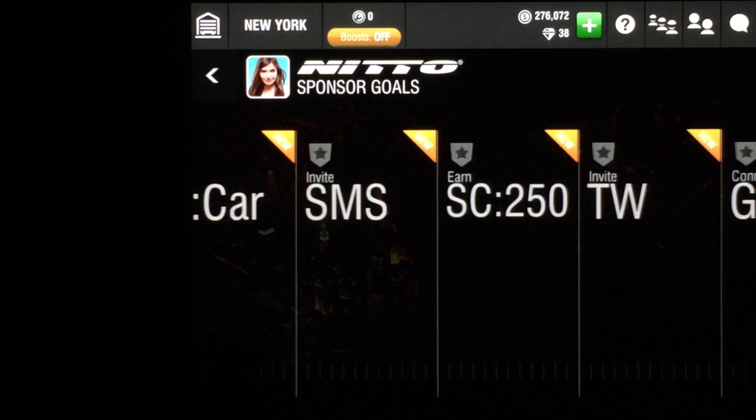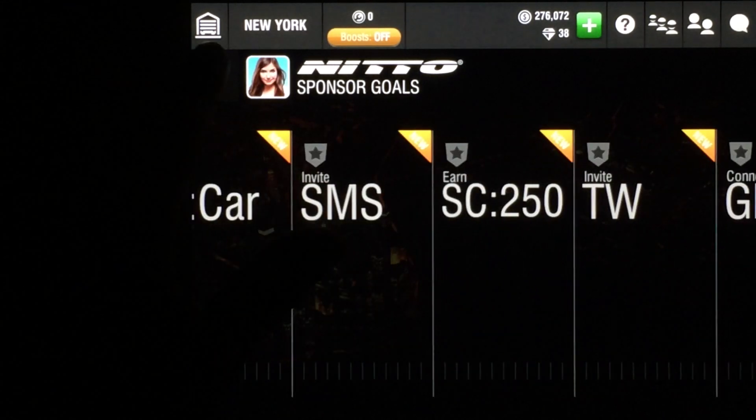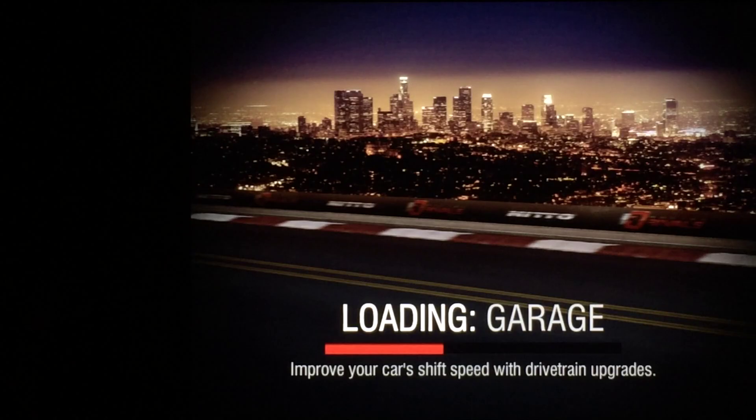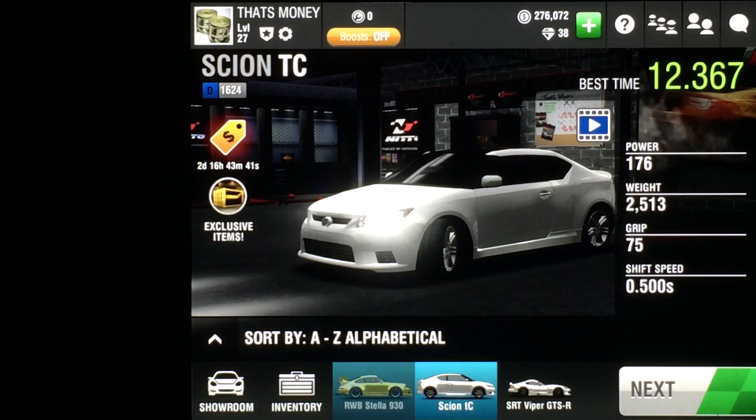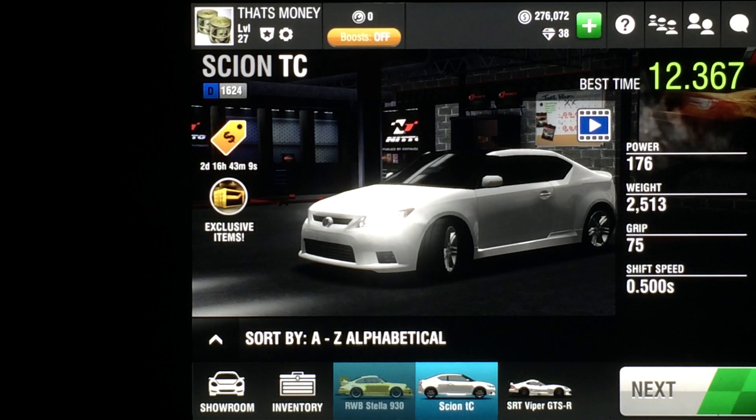Now that you've collected all of your sponsor goals, you can see we have just over $275,000. What you're going to do is grab your other account, challenge yourself, go all in, and then hit pink. Transfer over the money and the Viper to your main account. When you sell the Viper it's going to sell for about $225,000 — add that to the $275,000 you transferred over in cash and it's going to be a pretty good score of $500,000. I think you can do it in less than an hour, which is not bad at all.